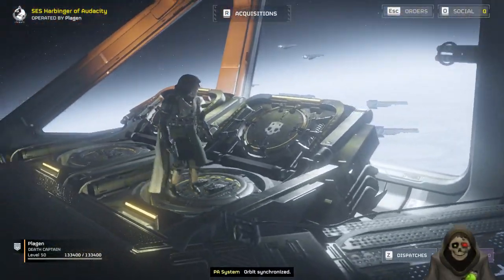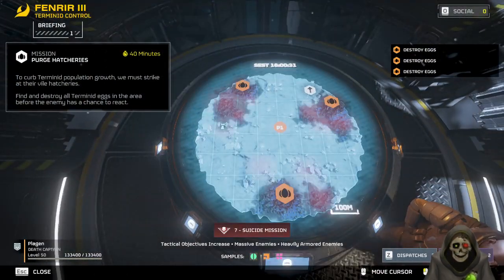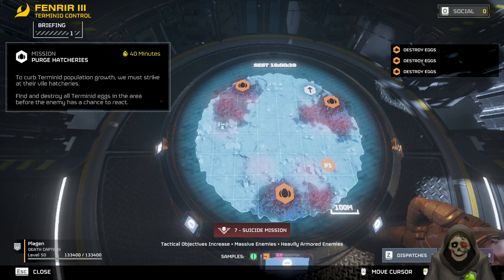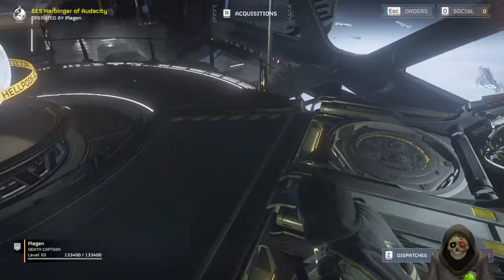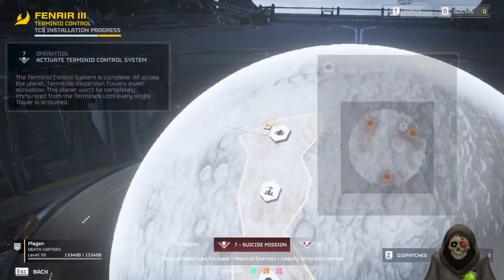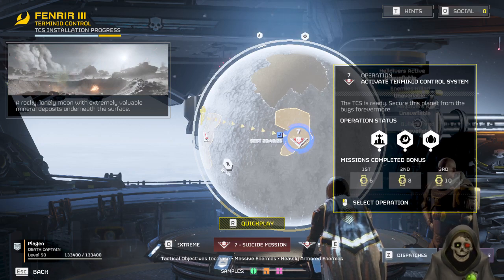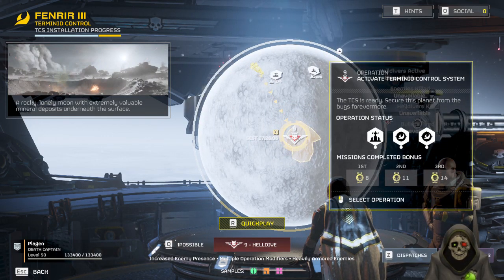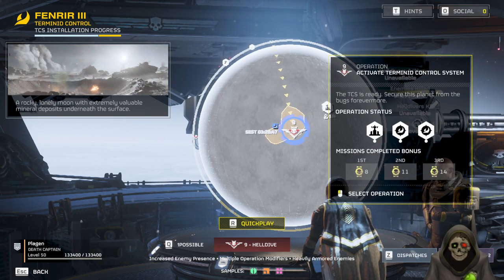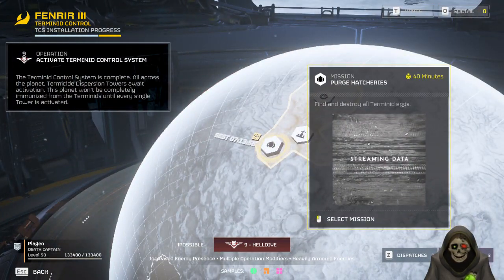Let's jump in and I'll talk about my loadout. If you're just interested in the gameplay, you might want to skip ahead a bit. I'm playing on difficulty seven — suicide mission — because it's more fun. I don't need that many medals or materials, so I go for that difficulty because it's simpler. Now we're on Hell Dive.